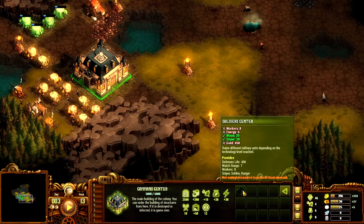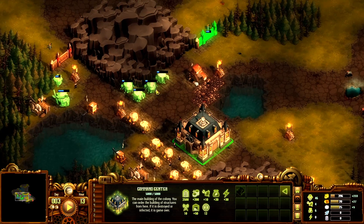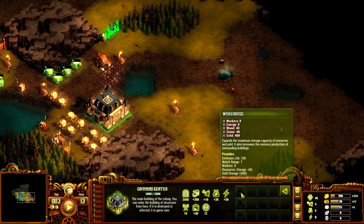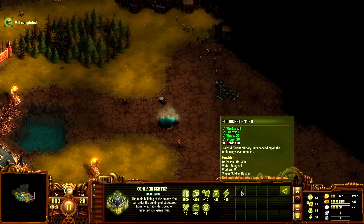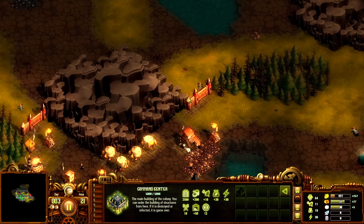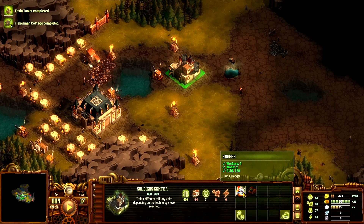I want a soldier center — it needs 450 gold, 6 energy, and 8 workers. We're producing the energy so we might want to go for the soldier center next so we can start clearing out. A research center would also be really good, and I like to get an early wood workshop. We only need the gold now — let's go for it and get some soldiers to clear out this area. The soldier center just got done and we've got plenty of food and workers.